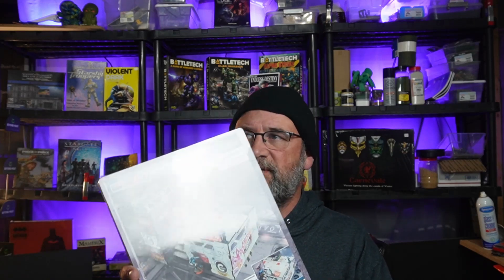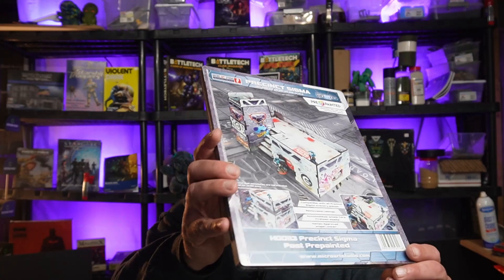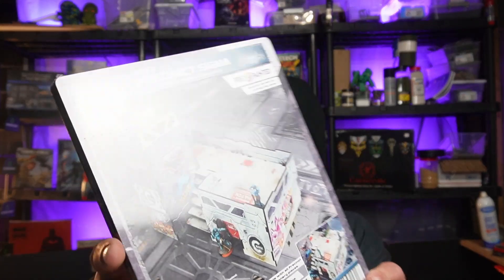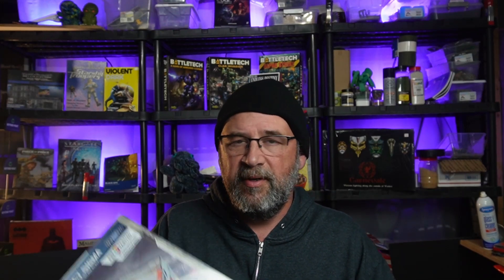I went with the stuff for the Precinct Sigma line. You've got to get a look at what it's going to look like — this stuff is pre-painted. Actually, I believe it's a material that's printed onto the MDF. This one is the post. Now this is intended primarily for Infinity, but it's going to work for any sci-fi themed game. We also picked up this one — the cubicle.